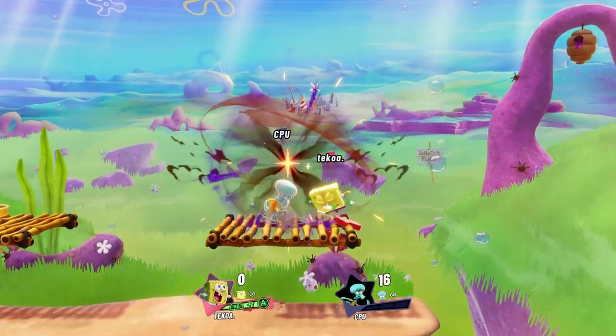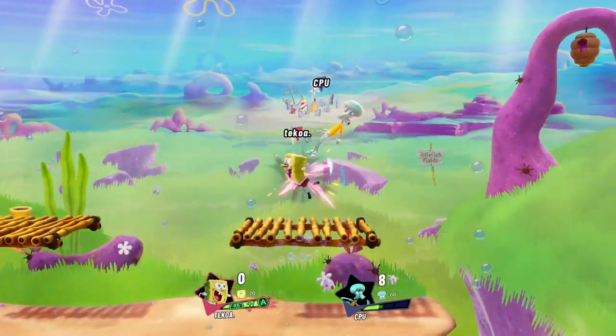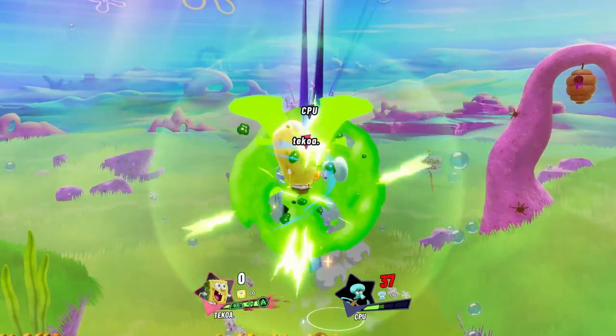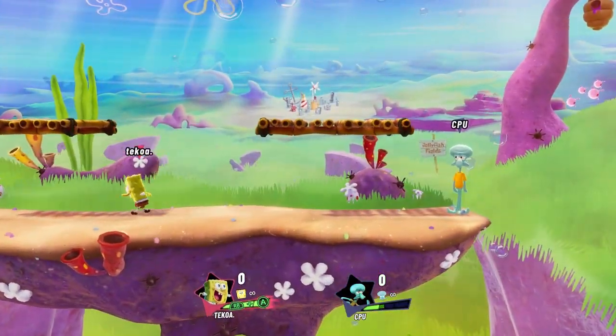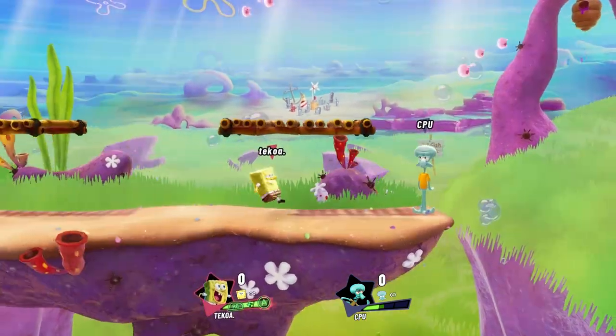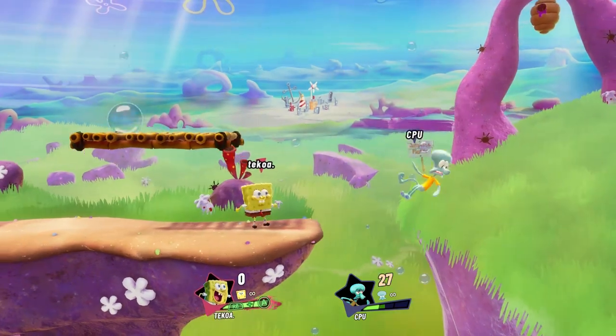You guys can see — you hit any attack button, you hit slime, and then you hit another button. For example: up air, slime, charge attack. Pretty easy. You'll get the use of it and the hang of it once you just start playing with it in the dojo. But definitely mess with this because you could do some crazy things.